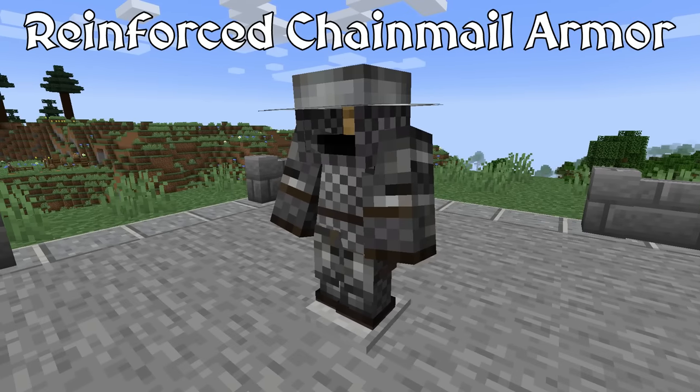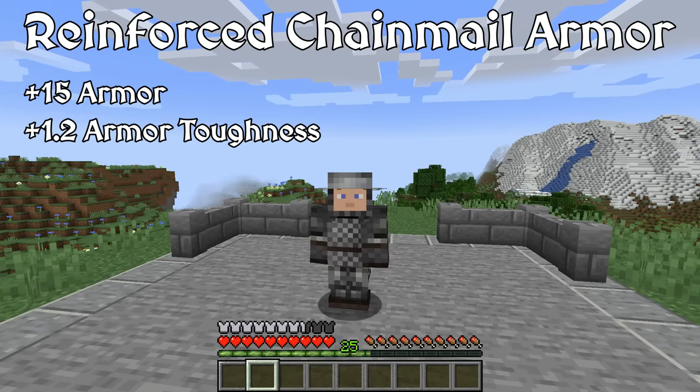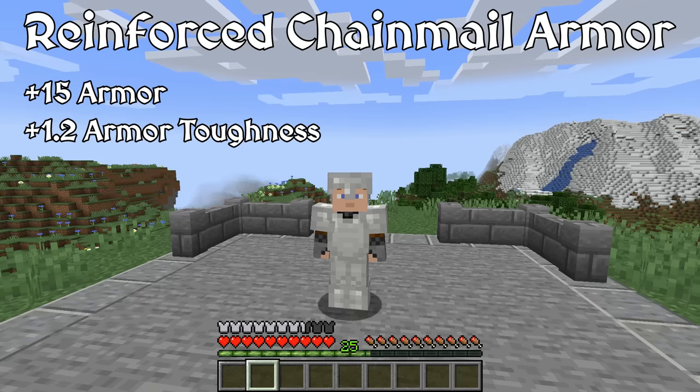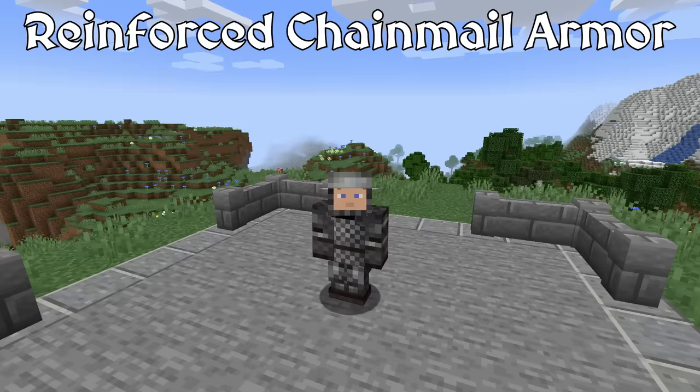Next, we have the Reinforced Chainmail Set. This set of armor is basically chainmail, but with some plating mixed in to offer better protection, giving it the equivalent armor stat as iron armor as well as featuring some armor toughness. The Reinforced Chainmail represents a part of the transitional period when knights and other medieval soldiers were transitioning their armor from chainmail to metal plates.